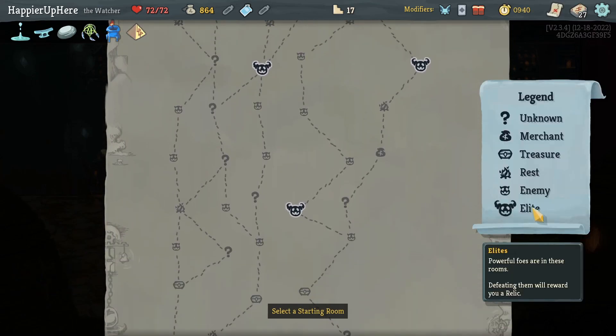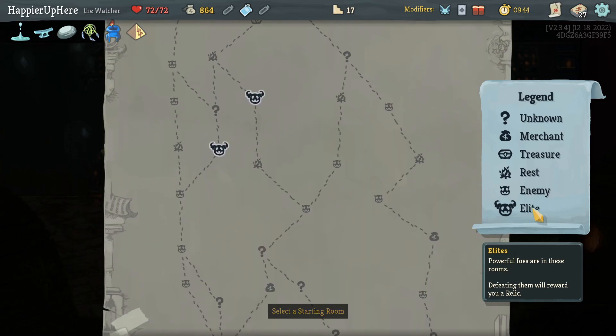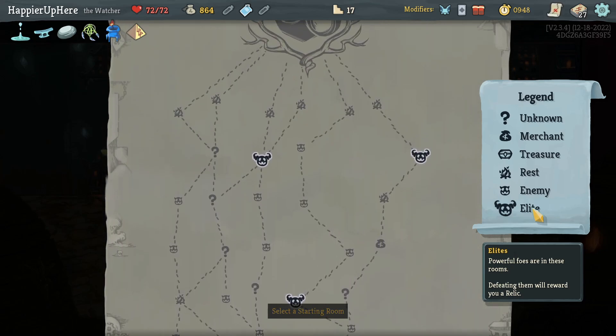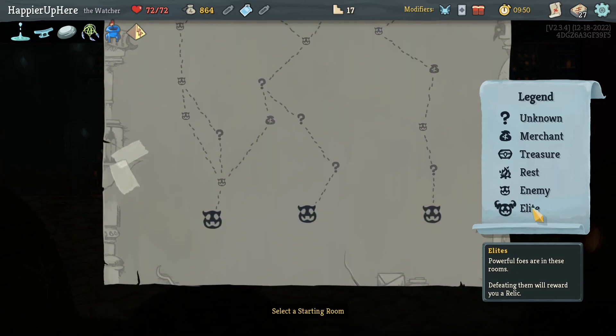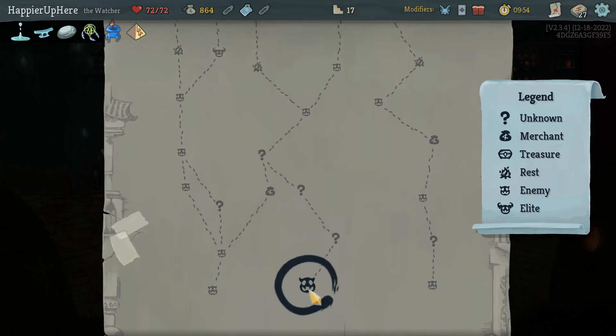No three-elite path; the right side only has one elite path so I have to stick on the left. Far left is four question mark rooms; middle is five question mark rooms. I'll definitely go in the middle.